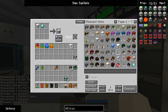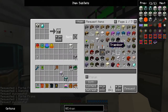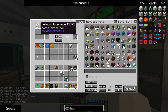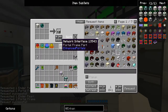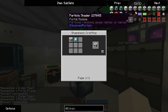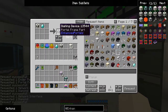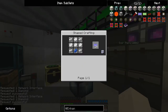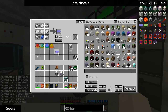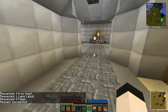I need two portal controllers. I'm going to need two dialing devices, which apparently are made from a network interface and a diamond. And I'm going to need some location cards. That should get me good and going.